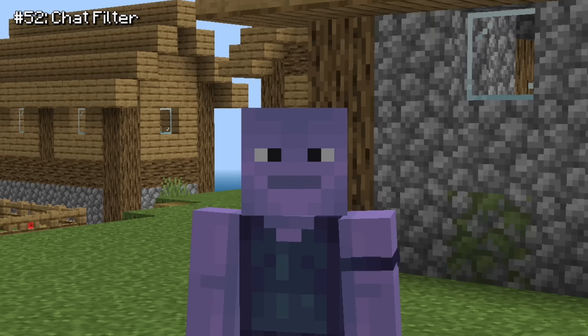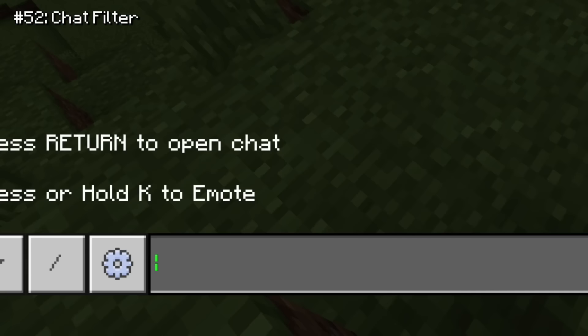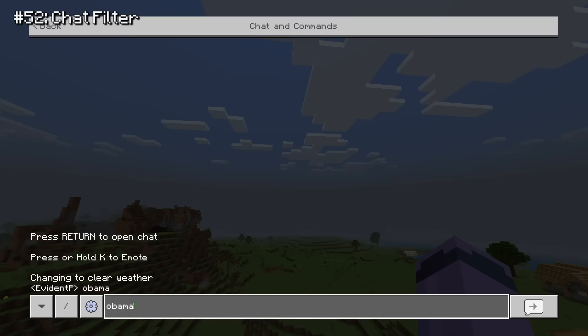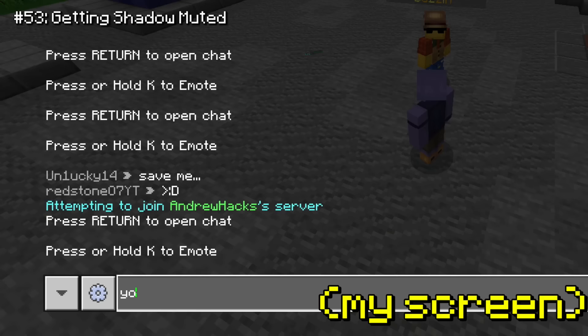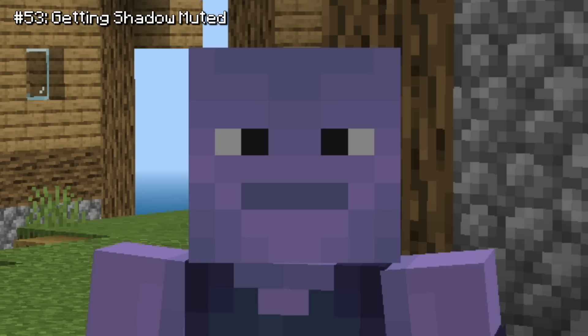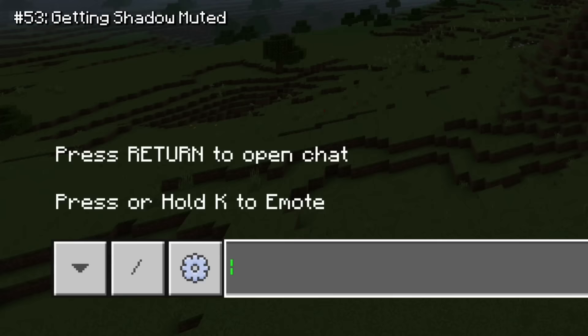Microsoft also has a chat filter on all multiplayer servers. Having a chat filter is a great thing, but their filter blocks some confusing words — I specifically remember it blocking the word 'Obama,' which I thought was pretty weird. The worst part about the chat filter is that it can shadow mute you. If you don't know what shadow muting is, you essentially get blocked from being able to use the chat but it never tells you that you're muted. And if you've ever played Bedrock, you know this happens all the time — you go days thinking people can see your messages until you learn you're hidden.